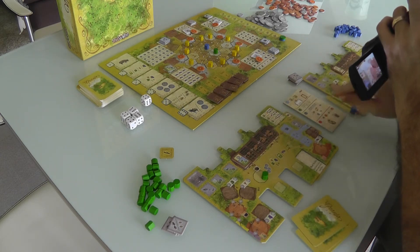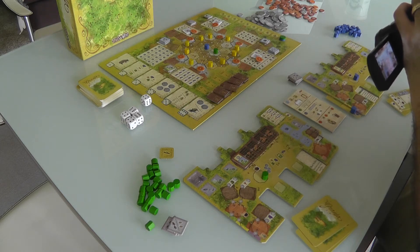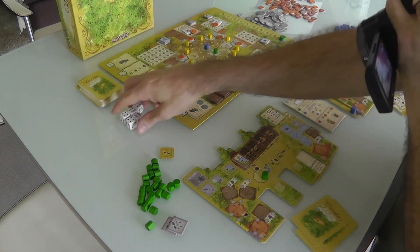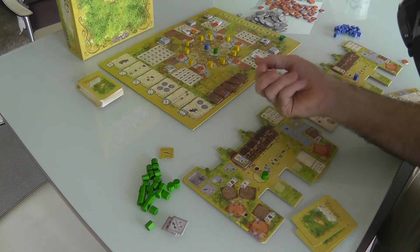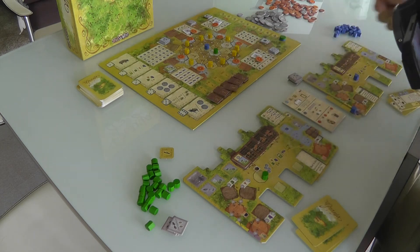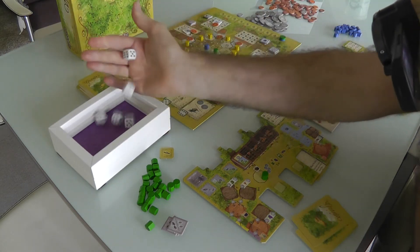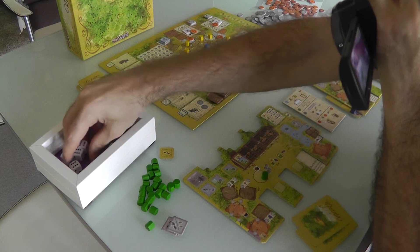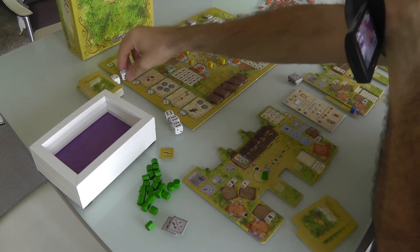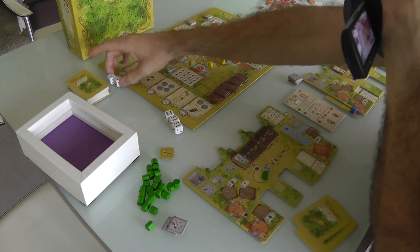Now we move on to the revenue phase, where we roll dice. The number of dice equals twice the number of players plus one — so in a two-player game, that's 5 dice. We roll them and get two twos and three sixes. These are the revenue actions we can take as players. That means this round we can't do the 4-revenue spot — so Jen and I will only be able to activate the 2-action or the 6-action.